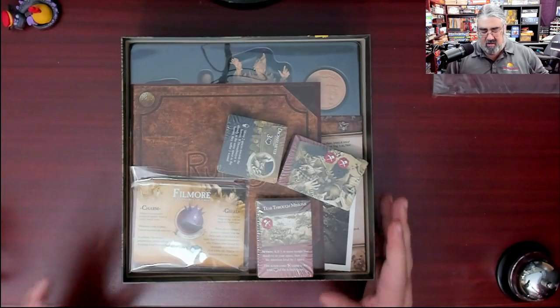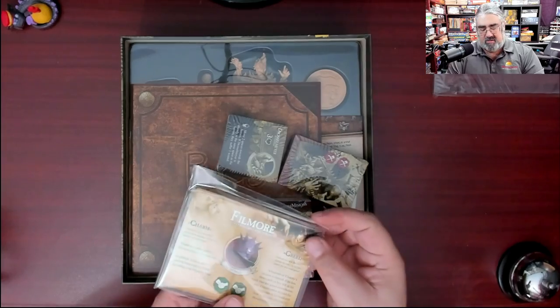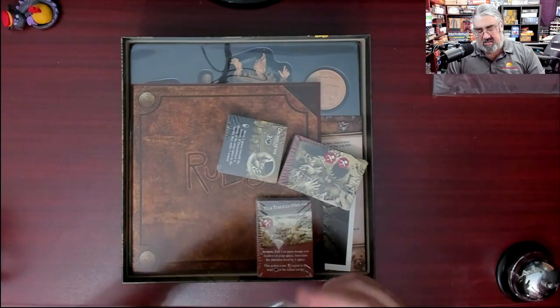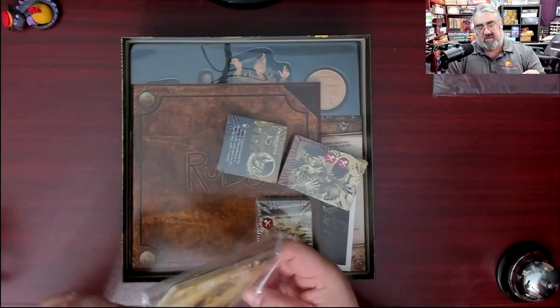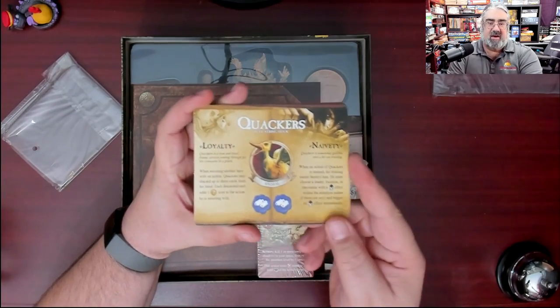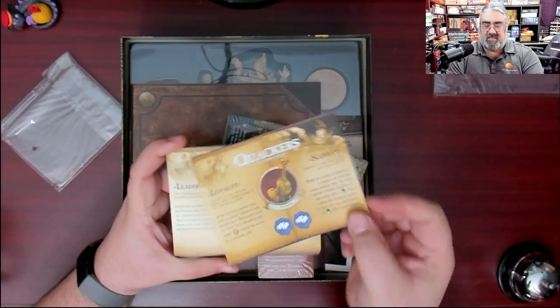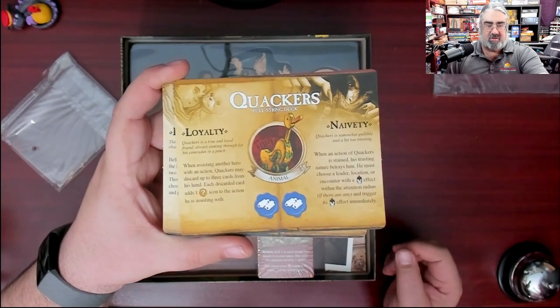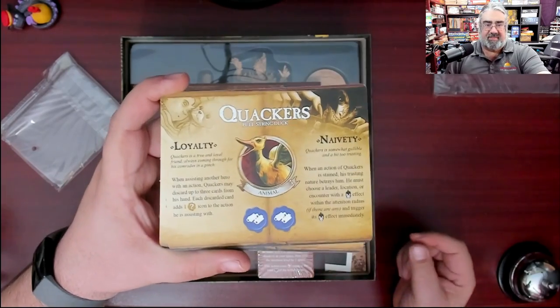A lot of different cards, a nice chunky box. This is showing off your various different characters that you can play in this game. Each has a benefit and a flaw that can come up during the game. Quackers the duck - on this side is what Quackers looks like as a toy, and on the other side you see what Quackers looks like on the other side.